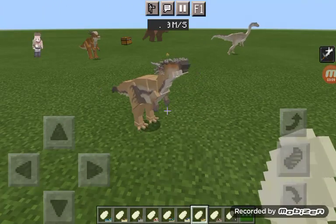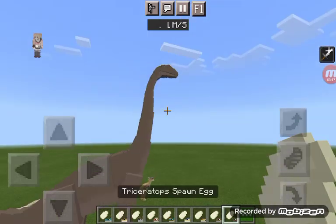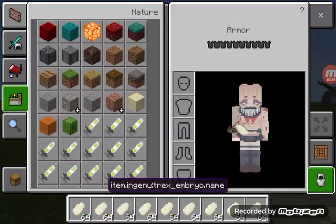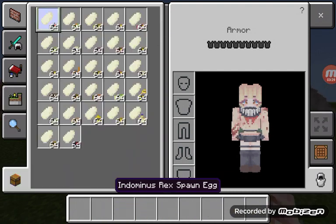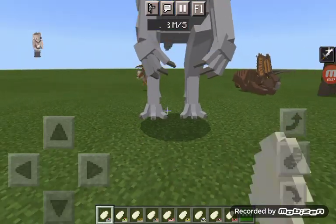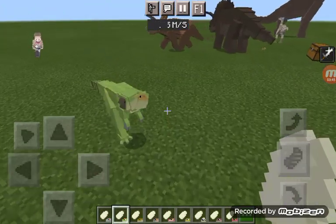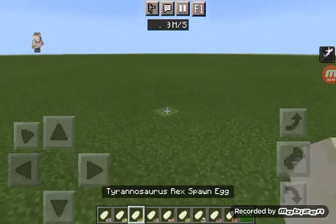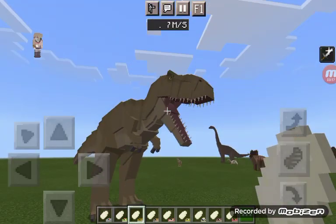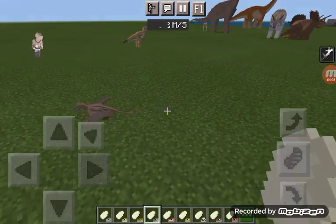Draco Rex, Dreadnoughtus, Triceratops and Dominus Rex, Dreyasaurus, Tyrannosaurus — two variants. Rhamphorhynchus. Let's get to the smallest hitbox ever — Sinosaurus.